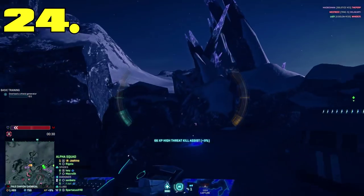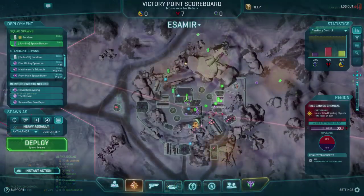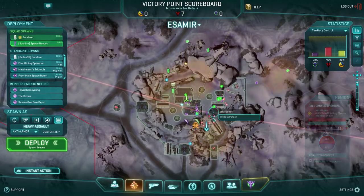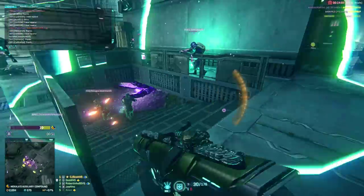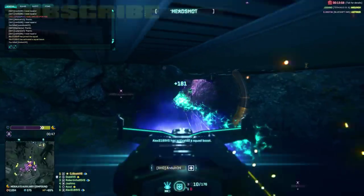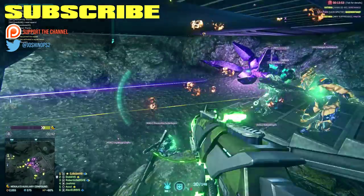Tip 24: Leading a squad isn't that hard, and if you are frustrated with leadership, make your own — invite people around you and lay down some waypoints. You probably can't do any worse than the last public squads that have no waypoints or any leadership at all. Tip 25: Don't let other people tell you how to play the game. Planetside 2 is a sandbox experience — you make your own experience. Don't worry if people call you a shitter if you enjoy it.